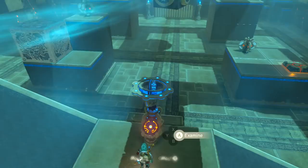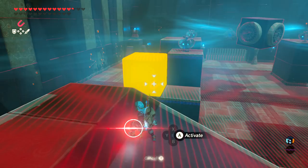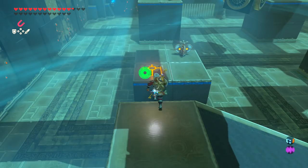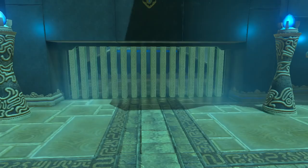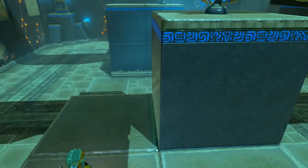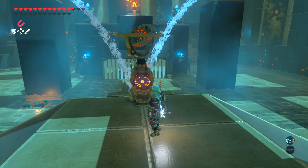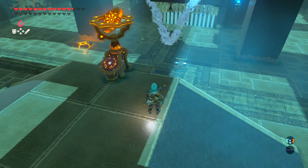Use Magnesis to grab the giant cube and put it onto the switch, then glide over to activate the other switch — that opens the door in the rear of the room. Use Stasis on the switch you just stepped on and run to the rear of the room as fast as possible. In the final room, use fire on the bushes to collect the chest, which contains a Gerudo Spear. Then use Magnesis to grab the chest and place it on the switch to keep it activated, making things much easier going forward.